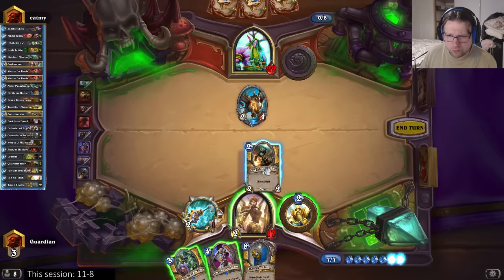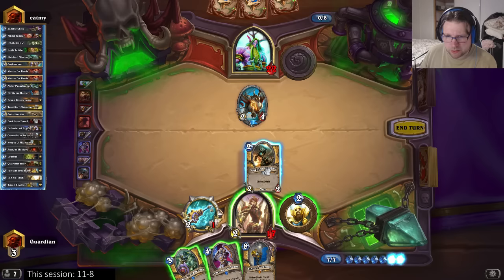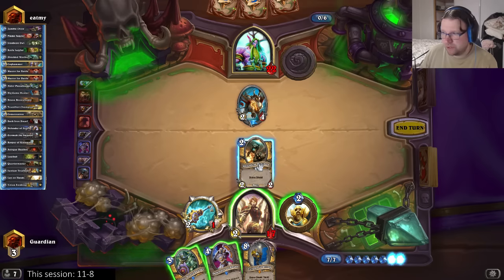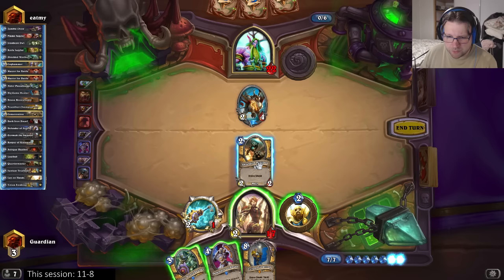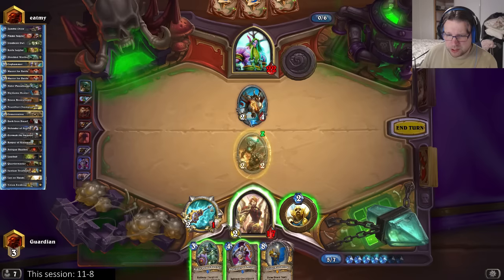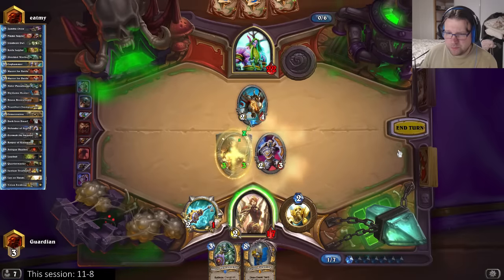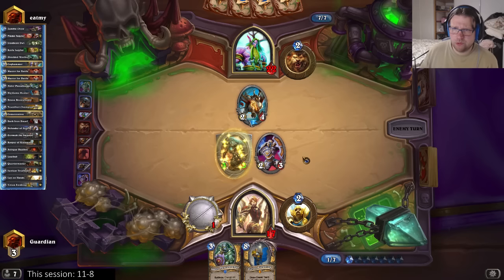You don't drop from legend - that's why in the low legend ranks people play all sorts of fun decks, because they've got to legend and they know they can't drop from it. But you have to try really hard to get to the top legend where you get the BlizzCon points. I still don't want to use the peacekeeper - I guess I'll use the Argus. I wanted to play something, I couldn't just play nothing.